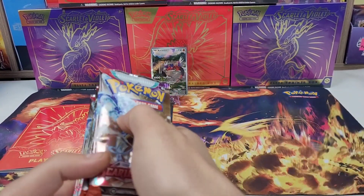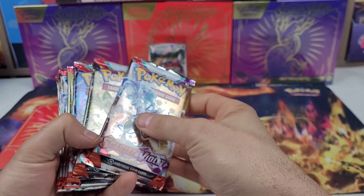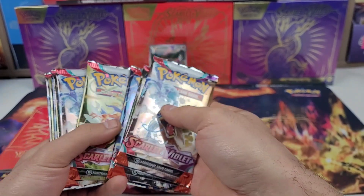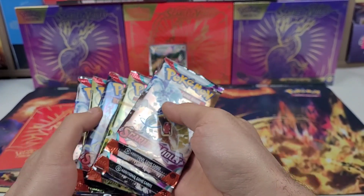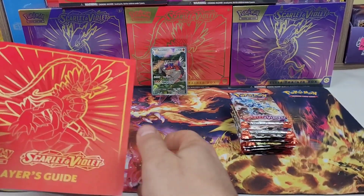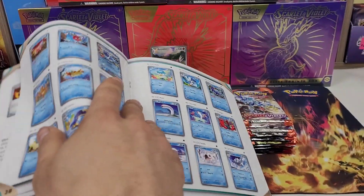The new ETBs — previously Sword and Shield era had eight packs unless it was a special set which had ten, but I believe Scarlet and Violet has nine: one, two... yep, nine. Let's look at the four different pack arts in a second, but first let's take a quick scroll through the set list.